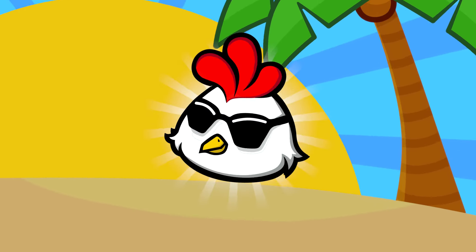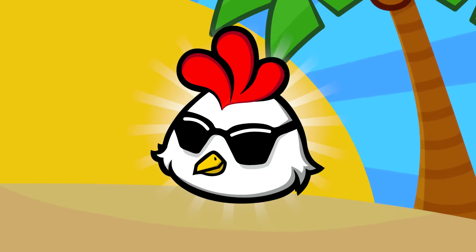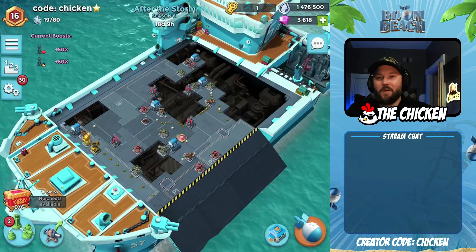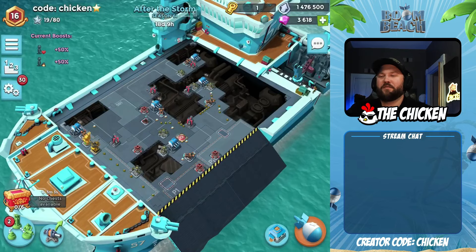C-H-I-C-K-E-N — use the code CHICKEN in the shop. Hey guys, the chicken is here. We are back today with, you probably guessed it, another Boom Beach Warships video.